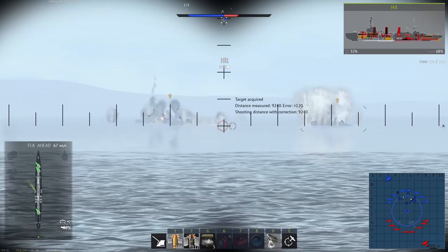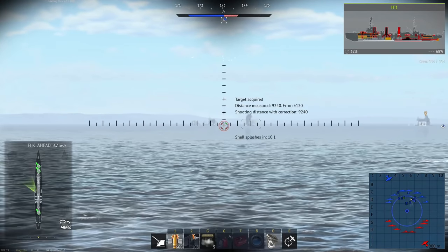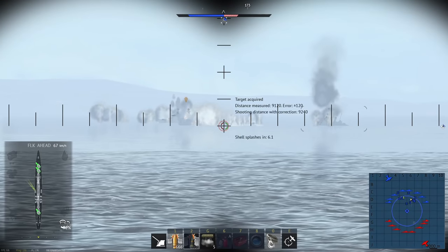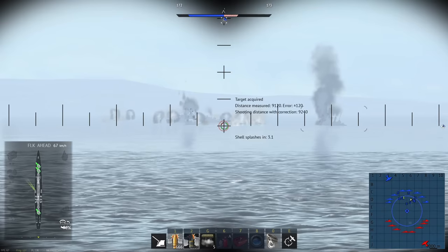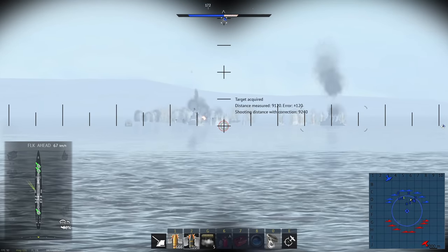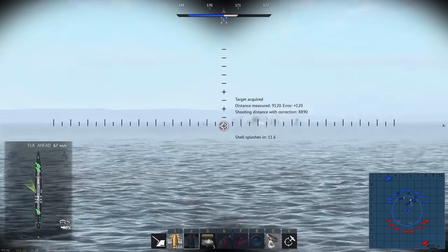Another issue is that some forms of armor don't produce any fragmentation when penetrated, specifically rolled cemented armor. This is a primary armor component on many dreadnoughts, so it producing no fragmentation provides massive buffs to survivability where it obviously shouldn't be doing that. It also boosts the effectiveness of many cruisers, while ships that use other armor types don't get that bonus.